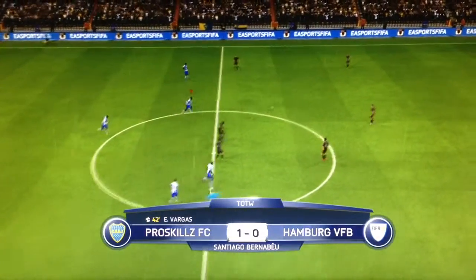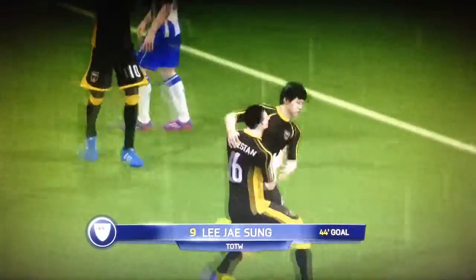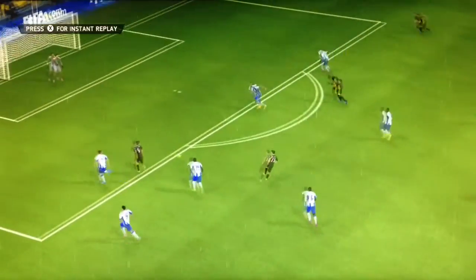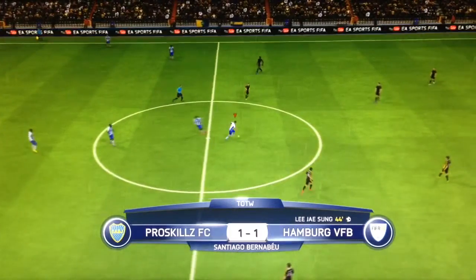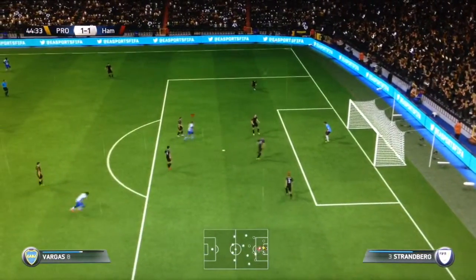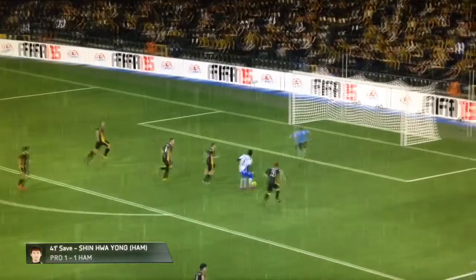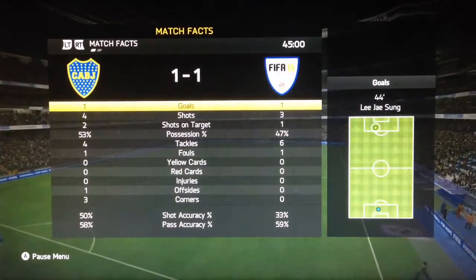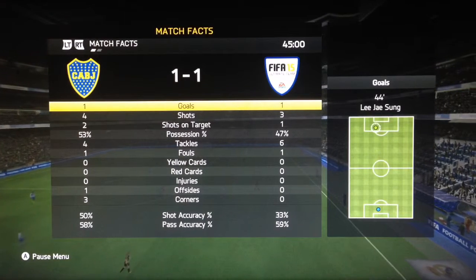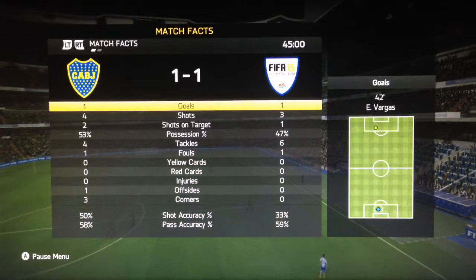They could be through — and they equalized pretty much straight away. Poor defending from me — just lovely passing and a good finish, 1-1. Vargas tries the kickoff glitch, hits the crossbar. That's the halftime whistle — we're tying 1-1 with TOTW 42. Halftime stats: they had 3 shots, 1 on target; we had 4 shots, 2 on target. Possession 53-47, tackles 4-7, same fouls, and we had 3 corners.